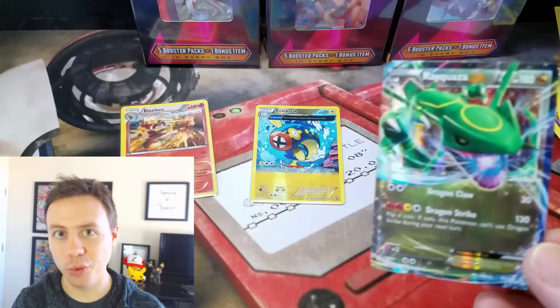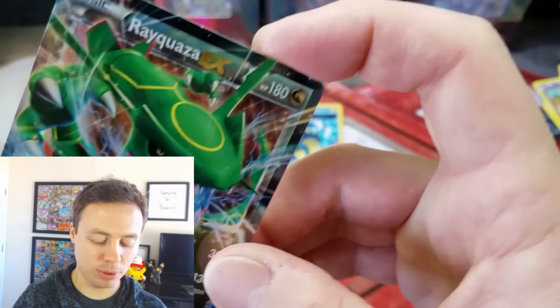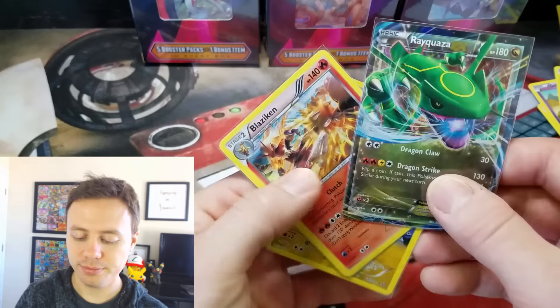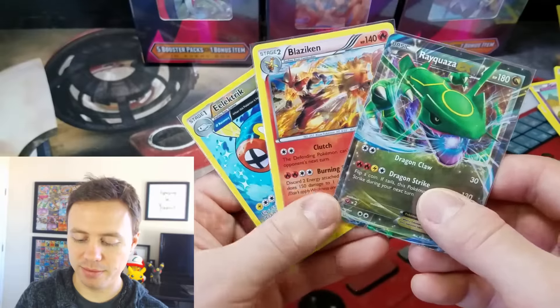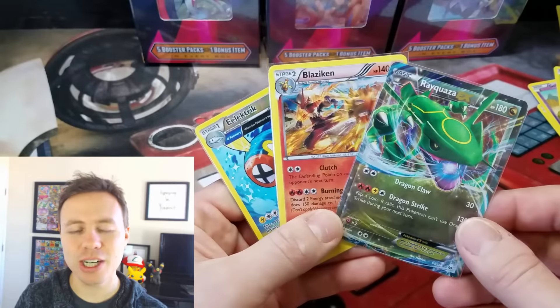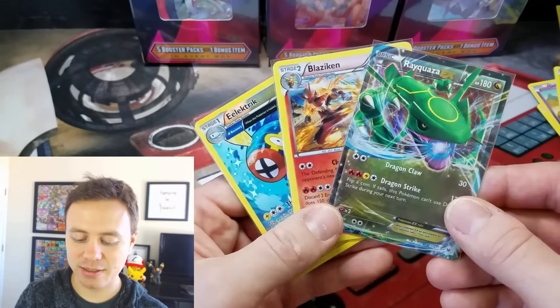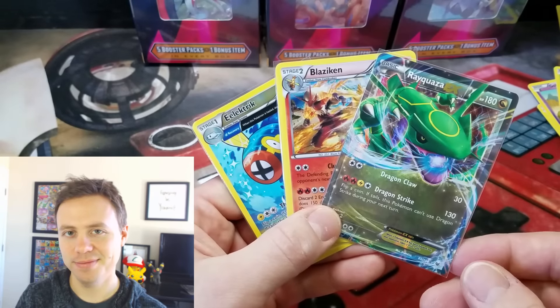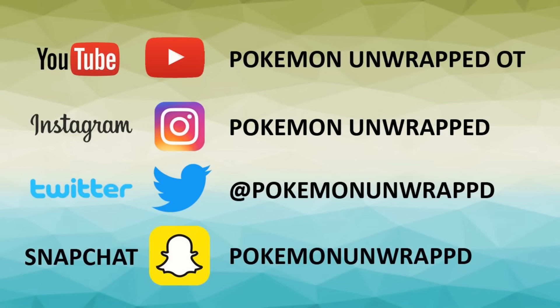So at least we pulled one Ultra Rare, and we got a couple Reverse Holo Rares — one Reverse, one Holo. Not bad. Pretty cool. Well, I hope you guys enjoyed this video. Stick around — I've got plenty more coming up. This is Pokémon Unwrapped. You guys have a fantastic day. See ya guys! I hope a little Pokémon Unwrapped in your diet has helped you beat the Monday blues. Stay tuned all week long because I've got more awesomeness coming up.